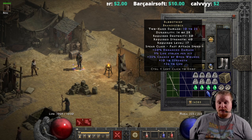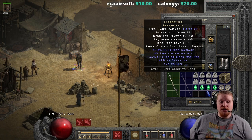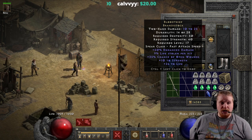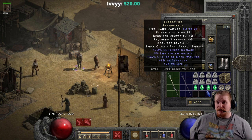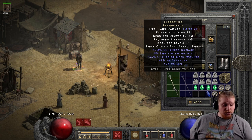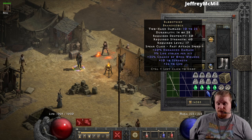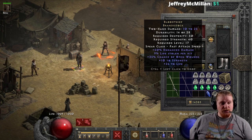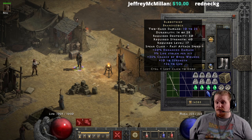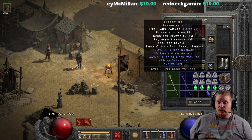On top of that we also have plus 35% chance of Open Wounds. Open Wounds is a damage based on character level, so it scales with the character, lasts for eight seconds, and also prevents regeneration — which is amazing because regeneration is a pretty big issue, as those of you who've been watching my necromancer solo self-found videos have seen. We also have plus 10 strength, which is definitely pretty nice for a low-level character as it helps you equip other pieces of gear, and it gives 10 enhanced off-weapon ED.